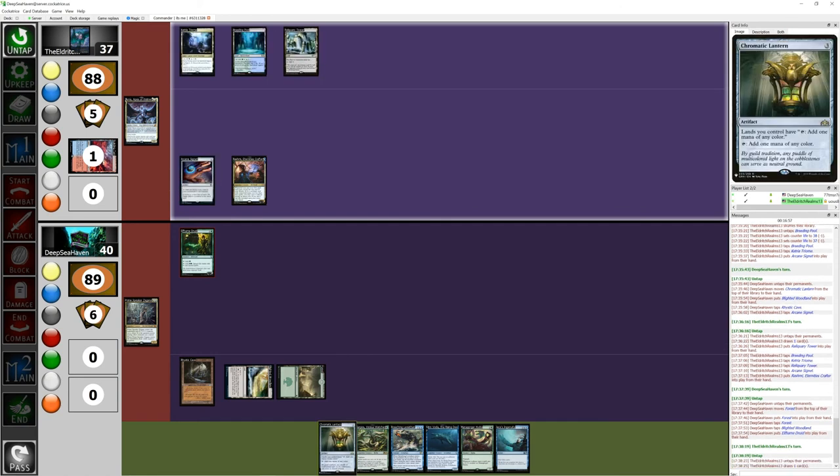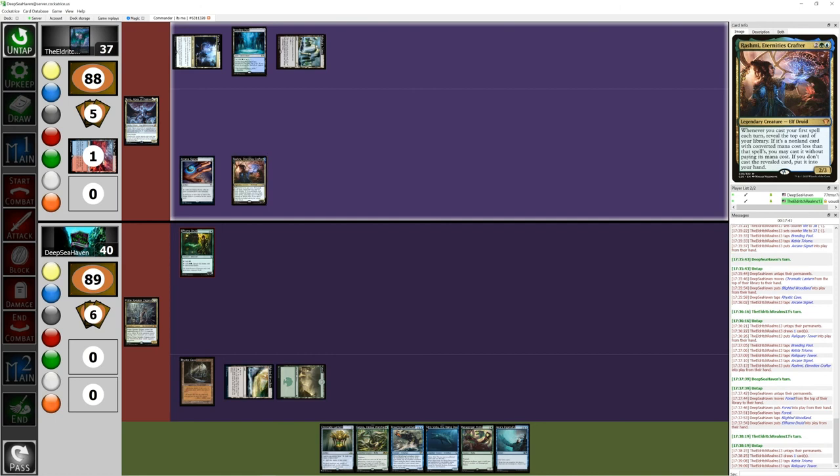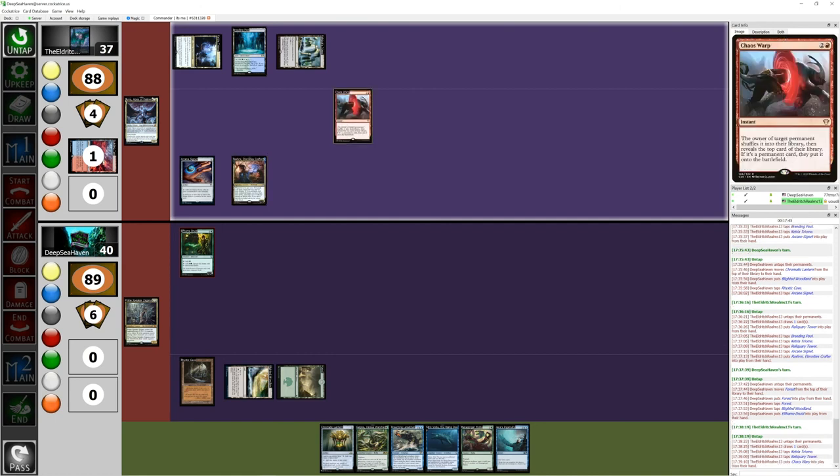I'm gonna untap and draw. Sad boy hours. I can't let you keep that elf — I literally have no other plays. I'm gonna go red and colorless: Chaos Warp. I'm gonna have you shuffle that elf back into your deck, and then look at the top card of your library — if it's a permanent, you can put it onto the battlefield. I'm supposed to tap three, not two. Reveal it — it hits the battlefield.